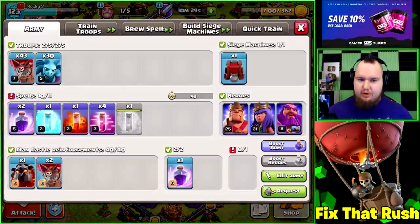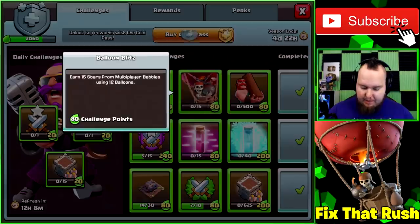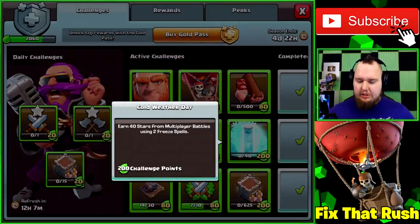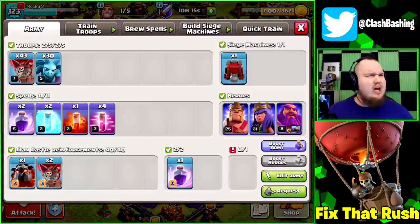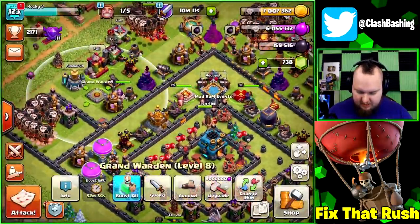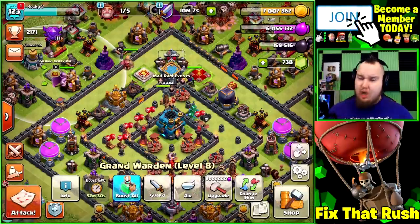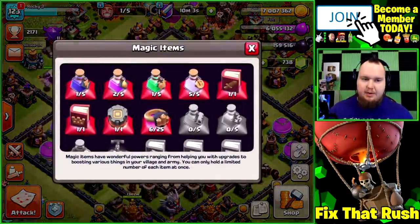We're going to work on the loony challenger. As that last free spell finishes up, we're going to work on three challenges at once: the balloon challenge, the haste challenge, and the freeze challenge. We'll work on all three using some basic loony, which I haven't done in a while — so this could get sketchy. While I'm thinking of it, let's go ahead and switch our warden to air.